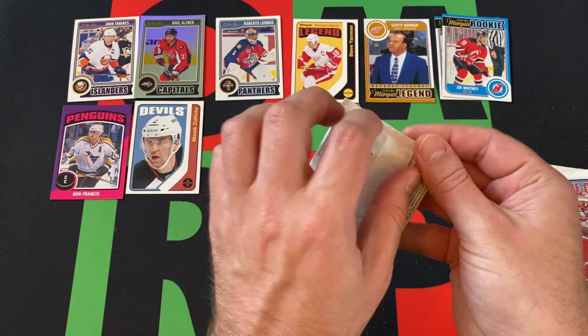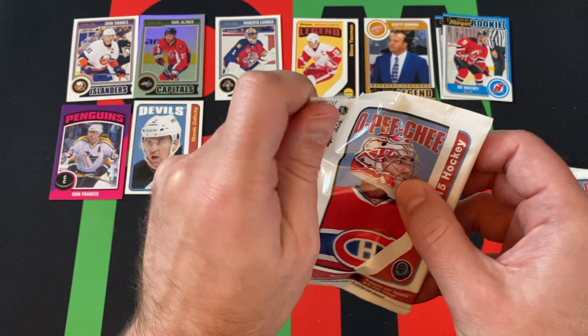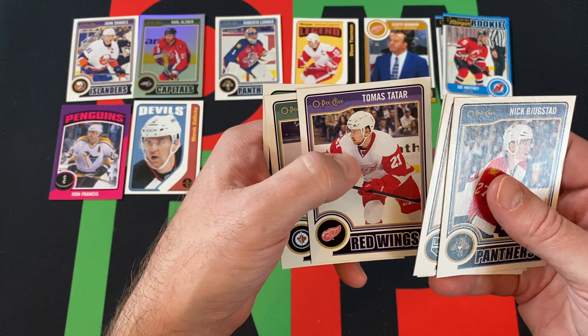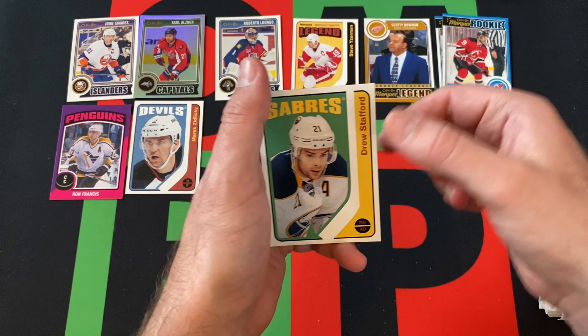Moving right along. Got Nick Boogstad, Anze Kopitar, John Sebastian Jagr, Thomas Tartar, Blake Wheeler, and Drew Stafford is the next retro.